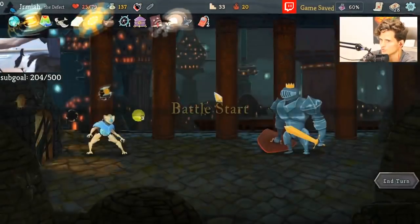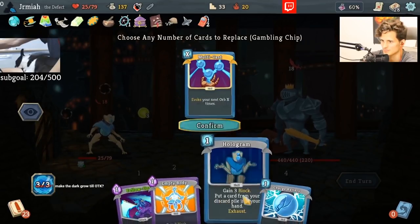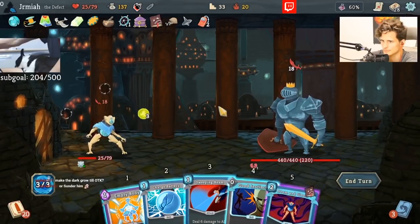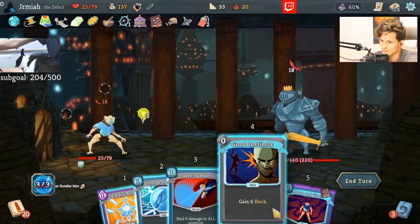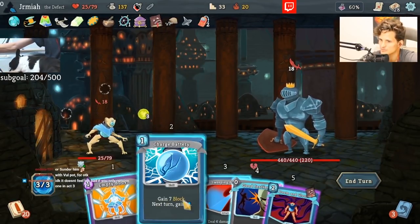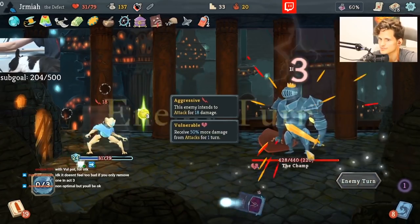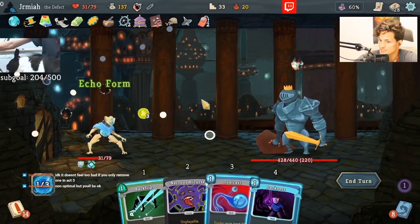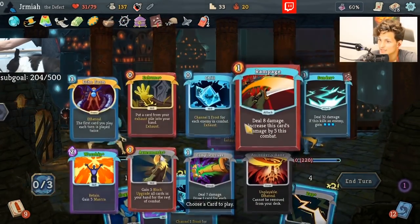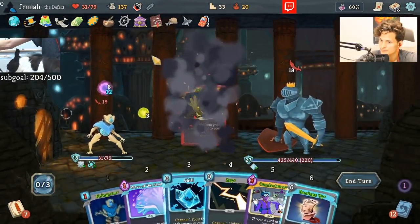I should probably keep these block cards and just block this turn. Doom and Gloom is not bad to get some value. We'll take one damage here. I can even let Echo Form go down just because I have Exhume. What's even better is Echo Form then Omniscience — if we draw into Omniscience it's just going to be ridiculous. Oh my god — I was just kidding! You didn't have to do that. So if Omniscience is back in the deck, which is great.